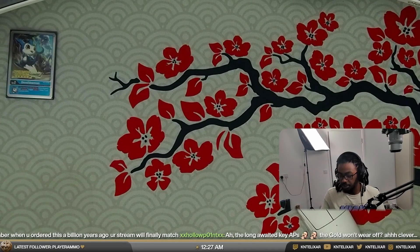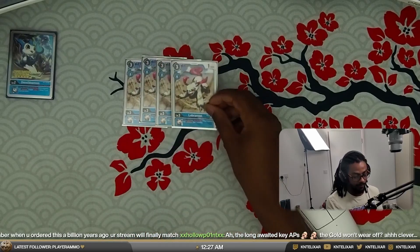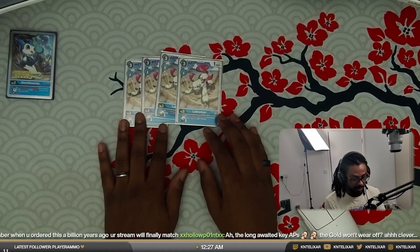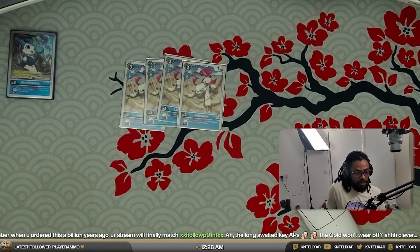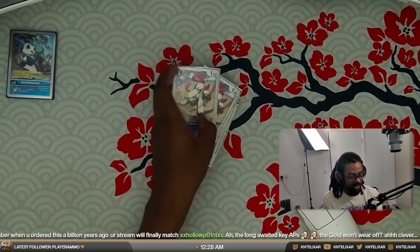Speaking of always having jamming, our first rookie is Labramon. The Labramons are super useful in this deck because once per turn when attacking, if you have jamming, gain one memory. It's a very solid option if you're building a level four stack and you just want to gain some memory back every time you attack.